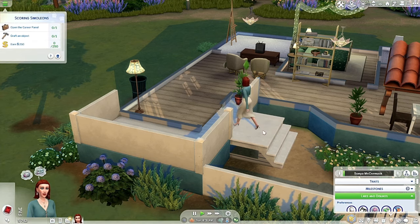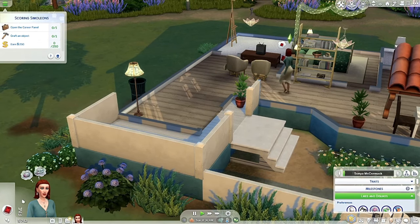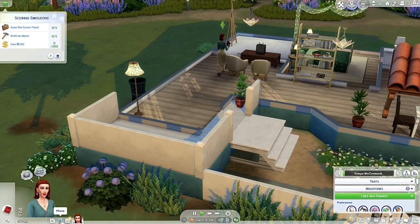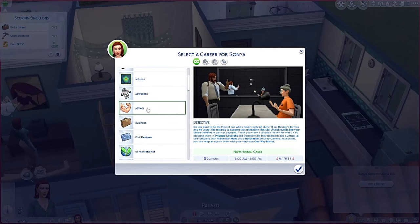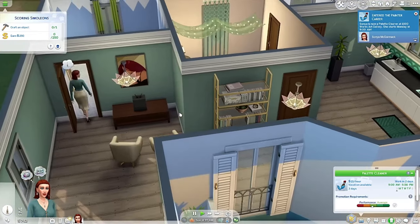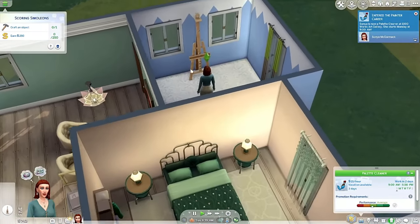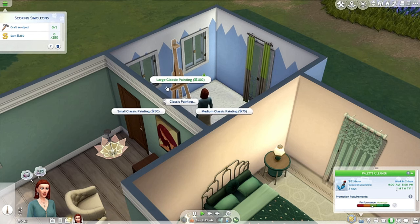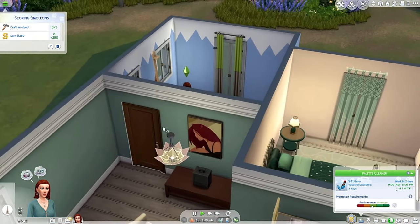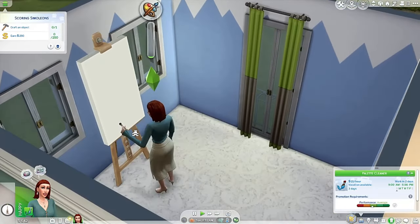Let's open the career panel — she is going to join the painter's career. She's already going over to the easel. Let's have her do a large classic painting. Once she has kids she is going to need to be home with them, so I'll have her work from home doing paintings.